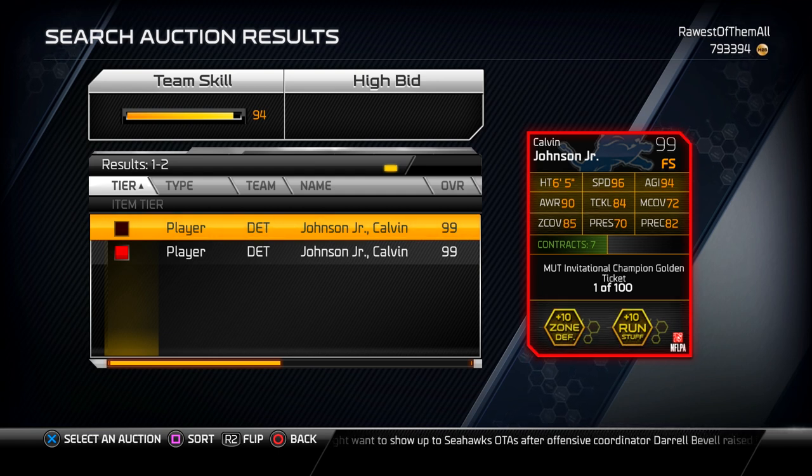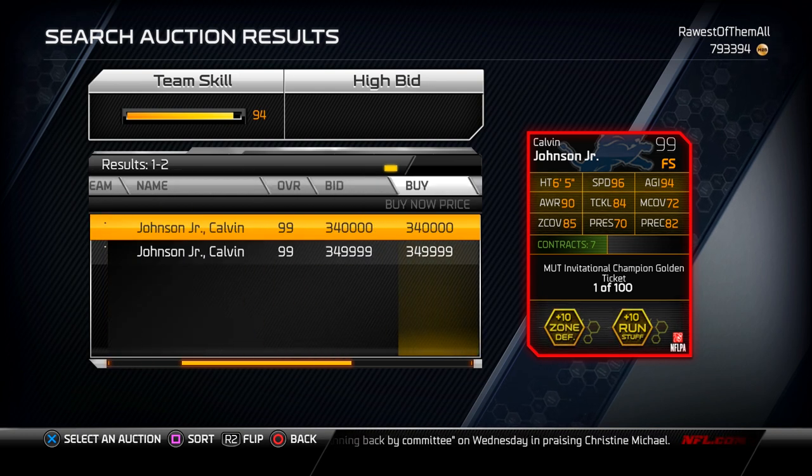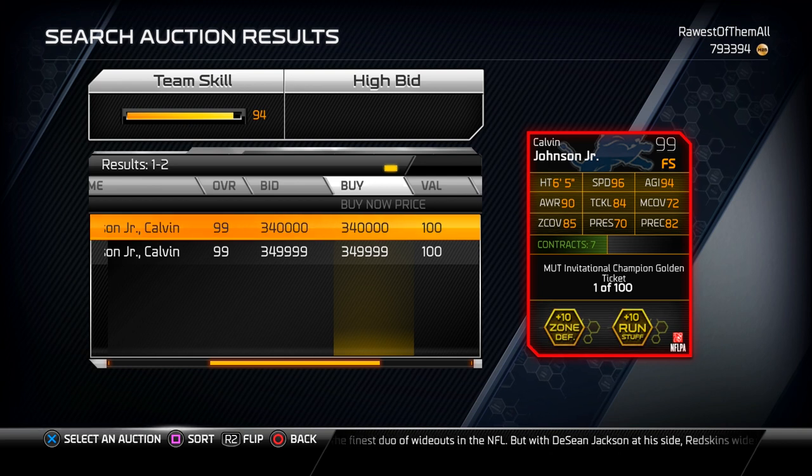Seriously, look at these attributes: 6 foot 5 is how big Calvin Johnson really is, but it's the 96 speed that is just crazy. He's got 90 awareness and 82 play recognition, which is pretty good, and 85 zone coverage is actually pretty solid as well. But it's not really those attributes that make this card great — it's the things that make it possibly the best card in the game to user control, attributes that don't show up on the back of the card.